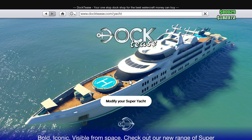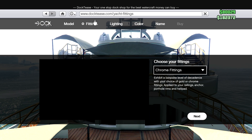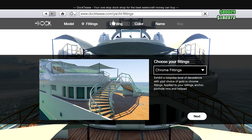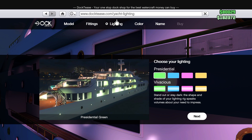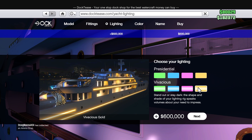And you can go through the models, the fittings, which are like the rails and stuff like that on here. The lights — you can change the lights on your boat, which I definitely recommend if you have a lot of money. 600k, get the nice gold. Change the color. I've seen a lot of cool combos, and the yellow lighting looks really good.